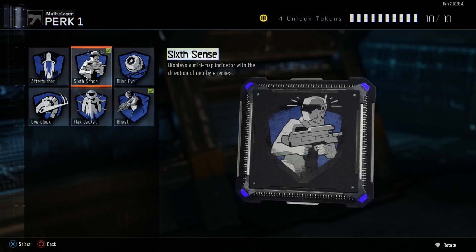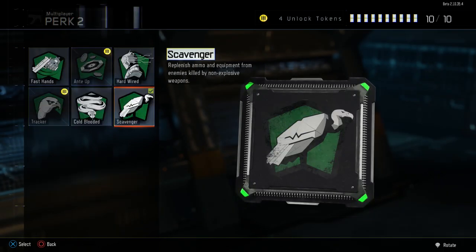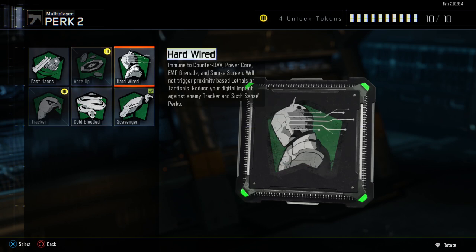In the first perk set — the blue ones — we're usually running with either Sixth Sense, Ghost, or both if you want. Another one you could go with is Flak Jacket, which is really handy if you're going to be running against explosives.